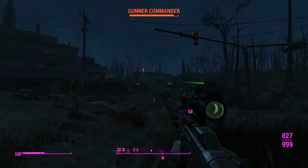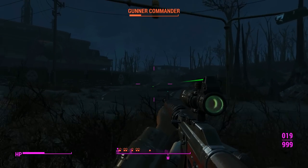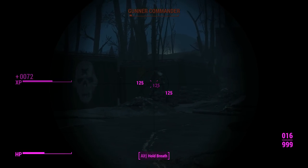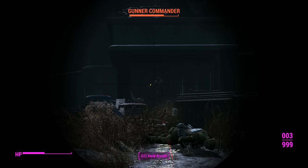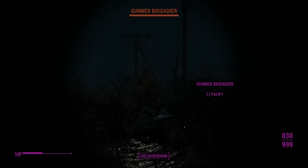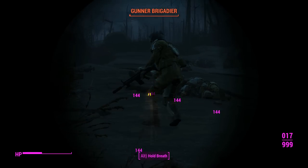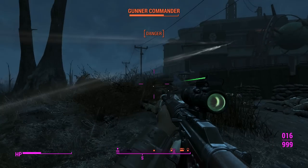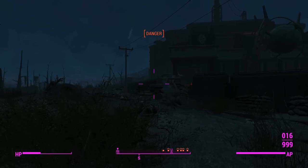We'll whip out our sniper variant for a second. We've got a short scope on this and the 7.62 receiver with that little charging handle on the side. That's a nice addition to a 7.62 converted receiver — you get a side charging handle, though it's on the wrong side for AK-style weapons. The reload animations don't look quite as good, but they still work. This thing is compatible with the sniper perk. As soon as I crouched, that gunner decided to dump a whole mag on me — very rude.